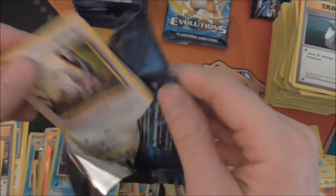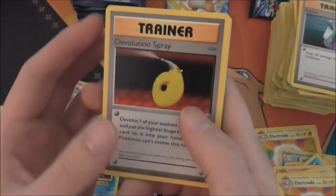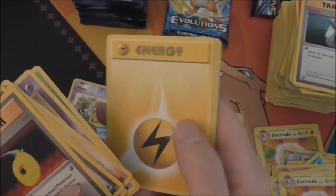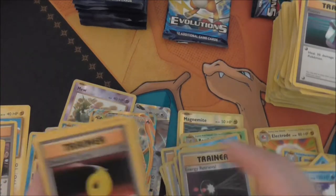That pack opened a little awkwardly. Devolution Spray, Brock's Grit again, Slowbro Spirit Link, Rattata, Diglett, Gastly, Caterpie, Lightning Energy, Energy Retrieval Reverse — and a Dugtrio rare.